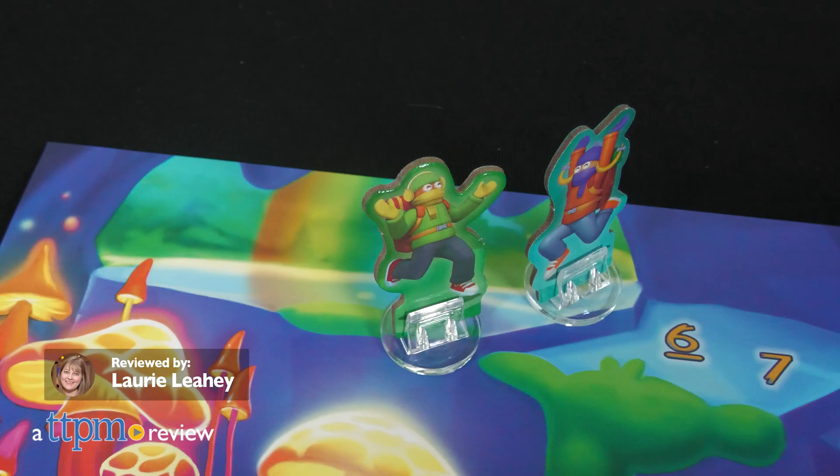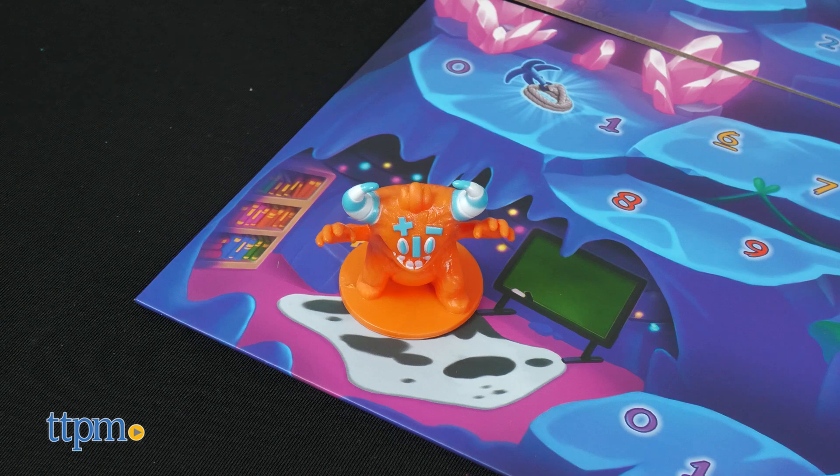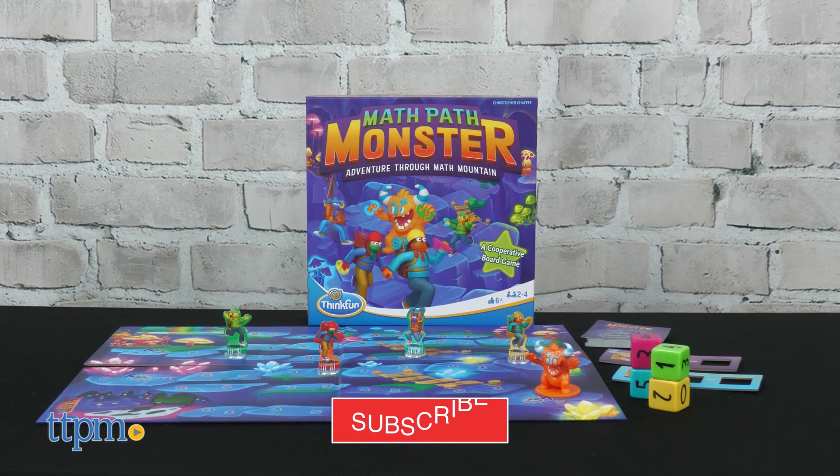There's a cave on top of Math Mountain. If you go inside, you'll encounter the Magic Math Monster. That's just what players will do as part of the gameplay of Math Path Monster from ThinkFun, and to get away from the Magic Math Monster, they'll work together and use math skills to race back to the cave entrance.